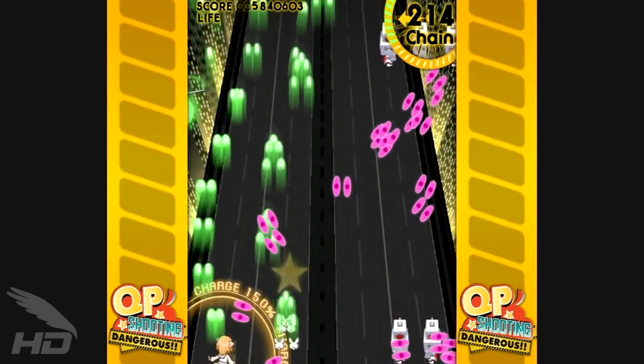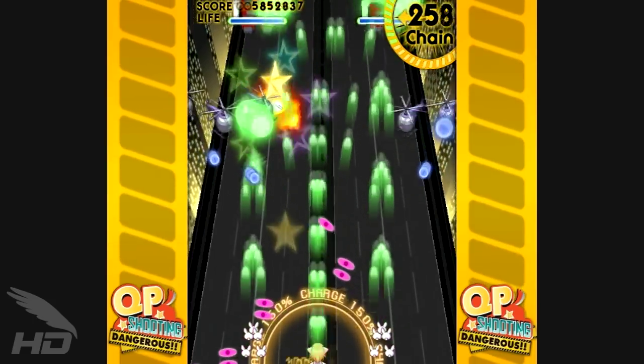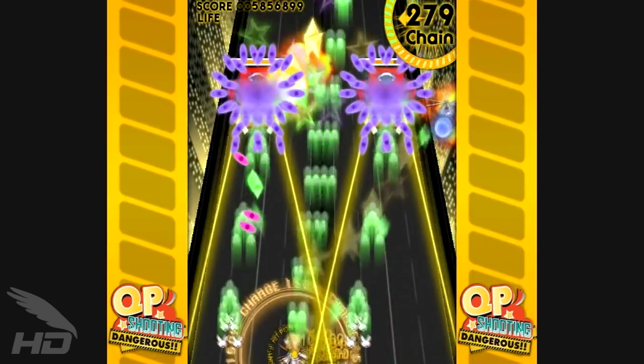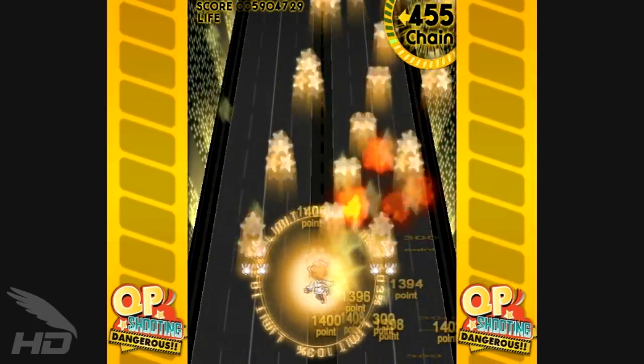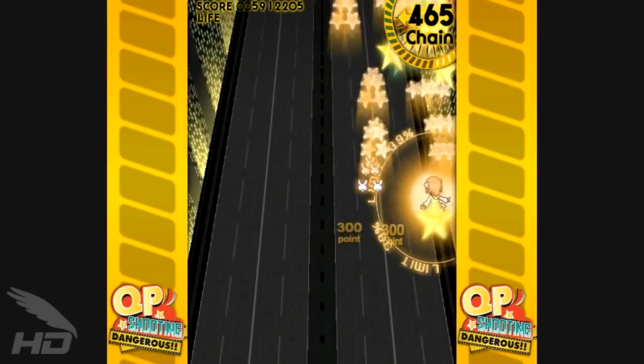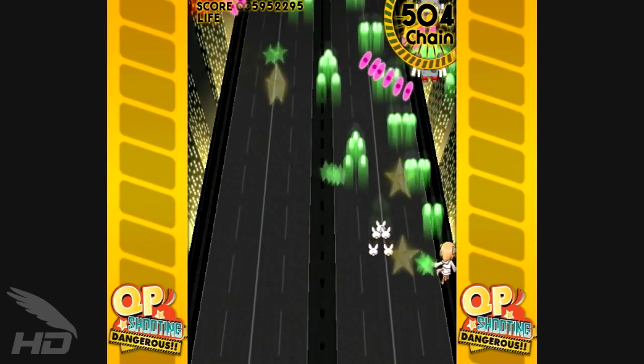The Hyper Mode can be activated when the gauge in the upper right-hand corner fills by collecting stars. These stars are dropped through enemy destruction and bullet cancels, and the gauge can be filled all the way up to 150%, allowing for a significantly longer Hyper to be used. If QP gets hit though, the Hyper is cancelled and your gauge will be empty. This can also be used as a defensive measure to prevent losing a life.